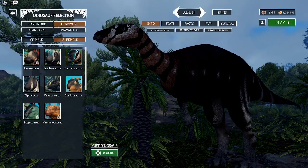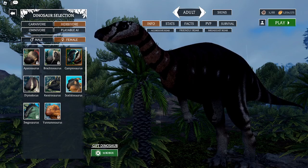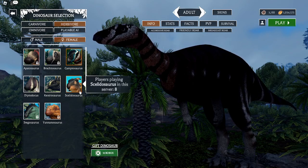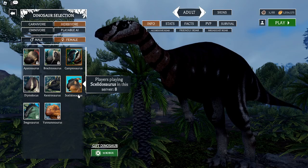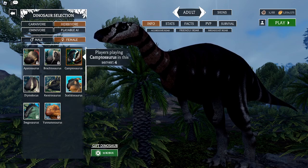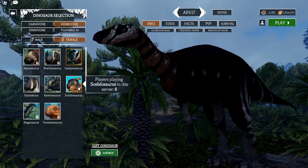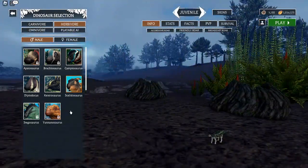Welcome back ladies and gentlemen to a brand new Prior Extinction video. Today we're covering a small but significant update. They have added some new moves to the dinosaurs, specifically the three smaller new dinosaurs: the Acampnosaurus, Sliciosaurus, and the Unontosaurus.